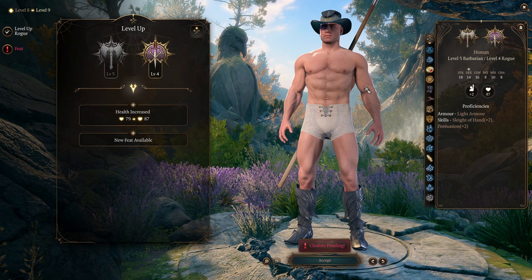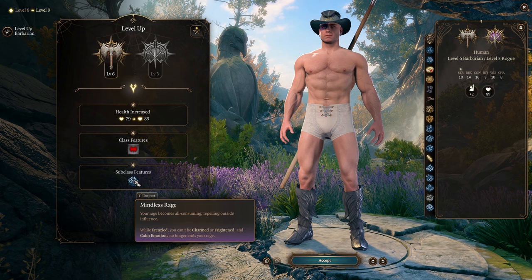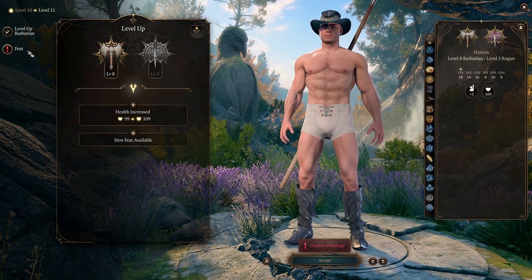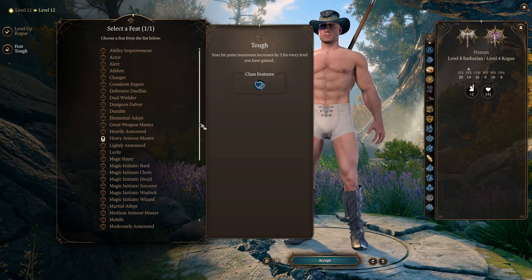On level 9 you're switching back to barbarian, getting 1 more level for more rage charges and Mindless Rage, so you get protection from being charmed or frightened. That's very nice because we basically dumped intelligence, wisdom, and charisma. On level 10 of our character we get protection from being surprised and a bonus to initiative so we act first. On level 11 we get an additional feat — a basic ability improvement to strength — and we're finishing with 1 level in rogue to get an additional feat. I recommend picking the Tough feat to get more health points.